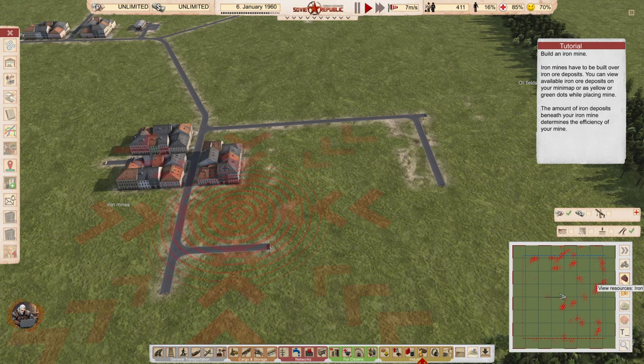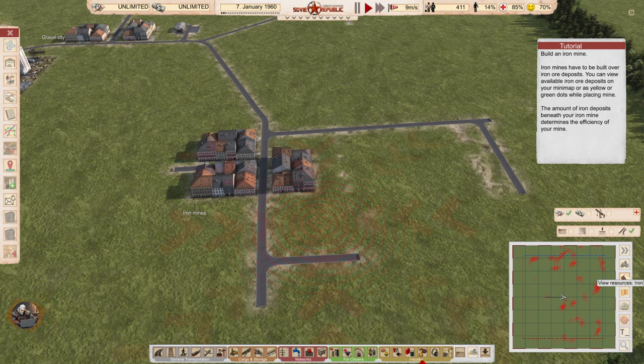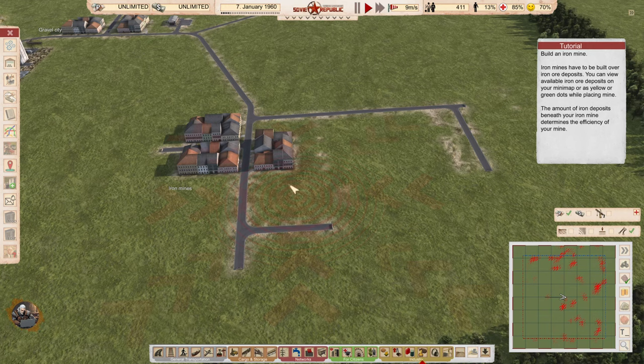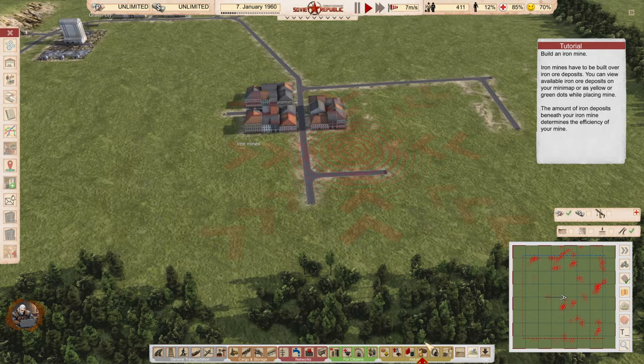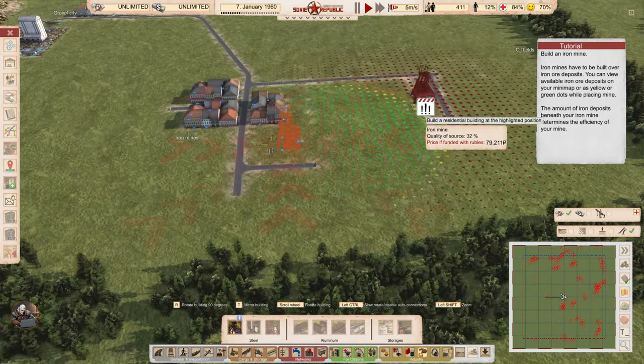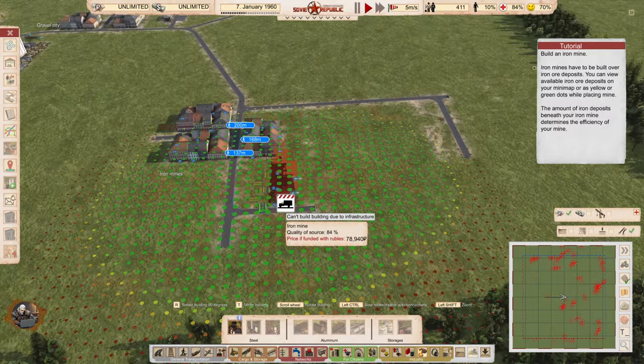Iron is the third resource — we have coal, iron, oil, uranium, and bauxite. I'm curious if they're planning to add more. Using the minimap: everything red means no iron, everything green means plenty of iron. Finding a very green area — perfect.